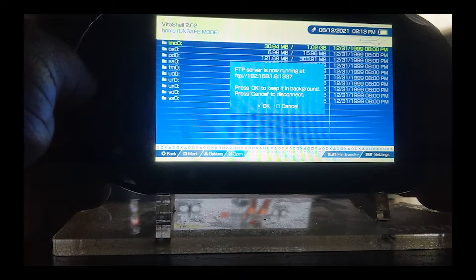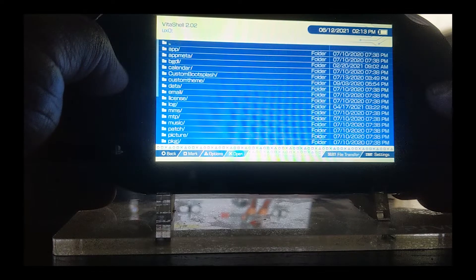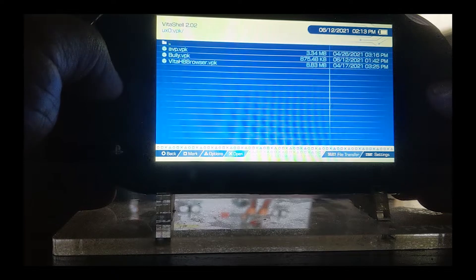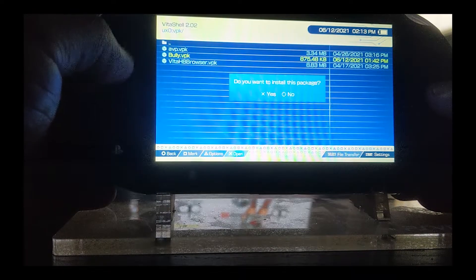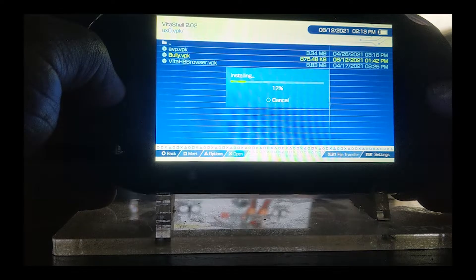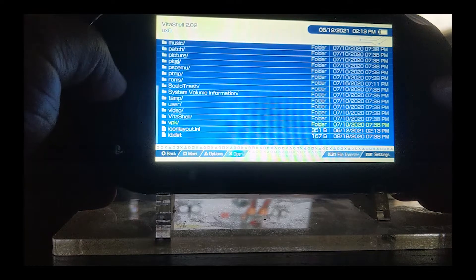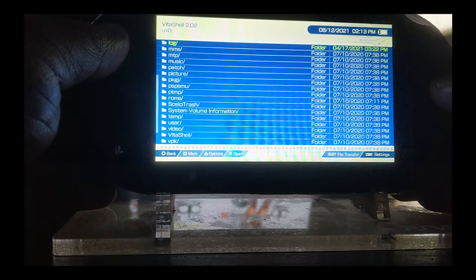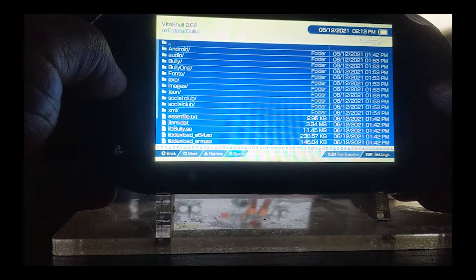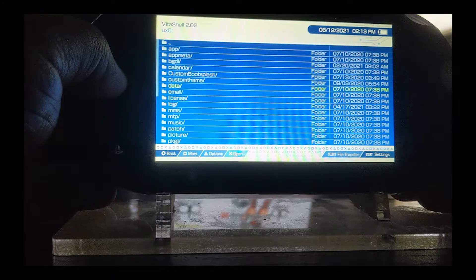We're on the PlayStation Vita side of things. You're more than welcome to close out of the IP prompt. Go down to UX0 and you're going to install the VPK file called Bully. It takes like 20 seconds to install — it's not that bad. Sit back, relax. Once that's installed, I'm just showing you that the data folder has the Bully folder within it. It transfers completely fine.